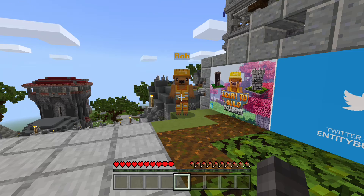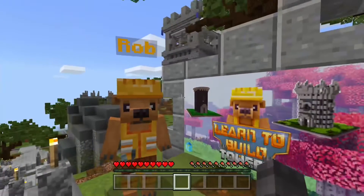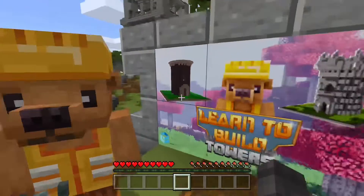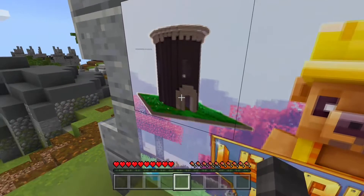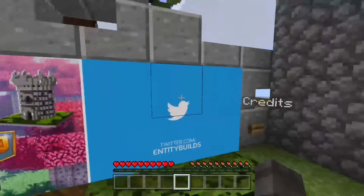You give me nightmares, Rob the Build-A-Bear, but I still love you because you're cute. So this is Rob the Build-A-Bear - he's going to be our guide today. And yeah, that's basically how I see my towers, and that's how I want my towers to be.